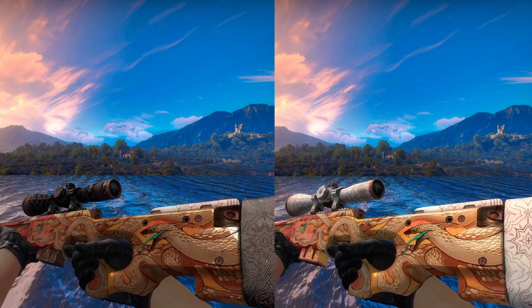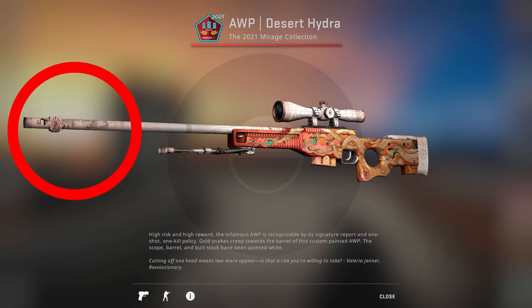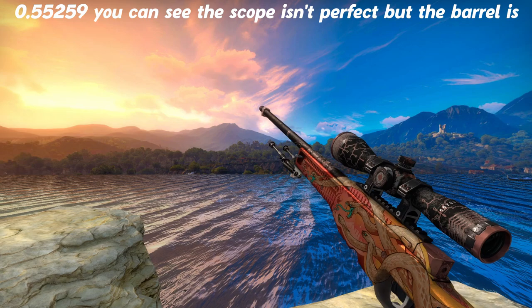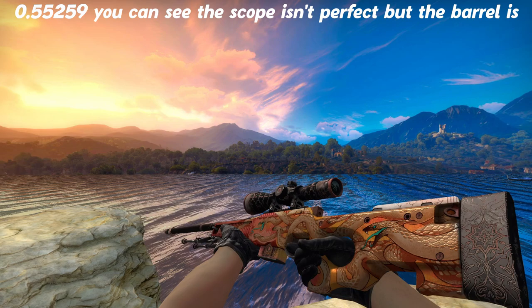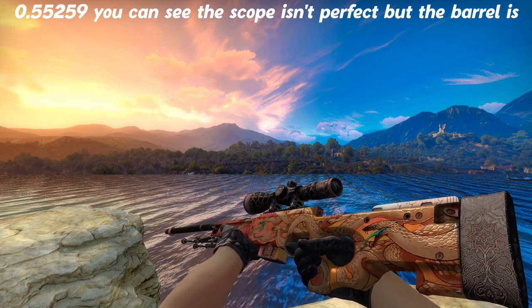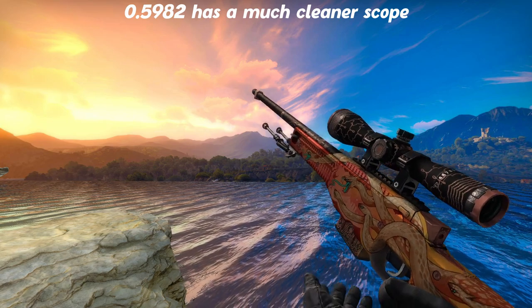When looking through various floats, anywhere from Factory New to Field Tested, it looks very similar. There's a brightness difference on the body, but I don't think most people would notice that difference in game. From the bottom end of Field Tested throughout Well Worn, the barrel starts to get black, along with the scope. This will continue until about 0.55, which I consider the golden zone. From 0.55 to 0.6, which is the maximum float you can get, the barrel and scope are almost completely black — this is the look you would be going for.